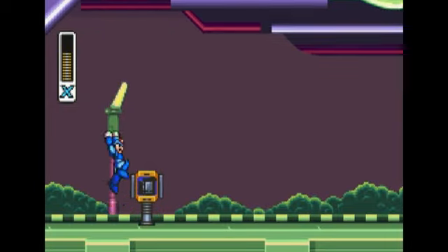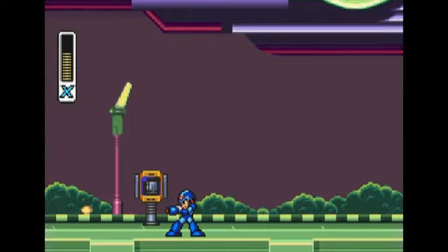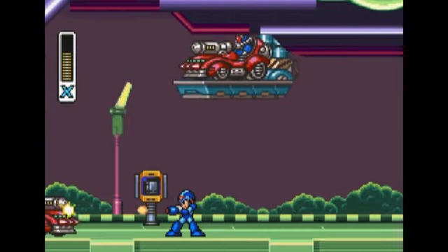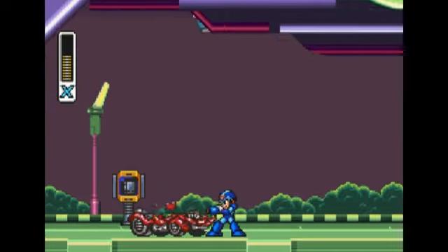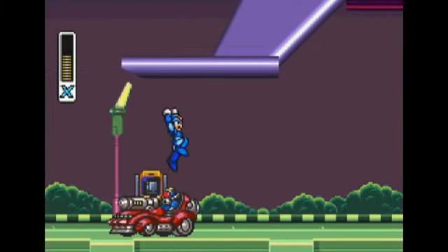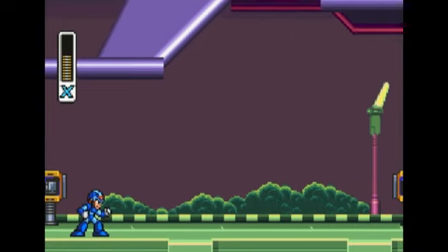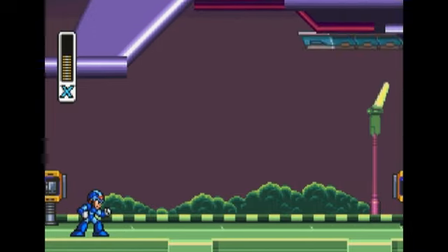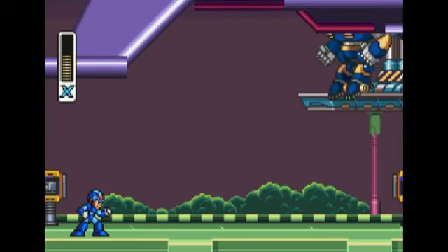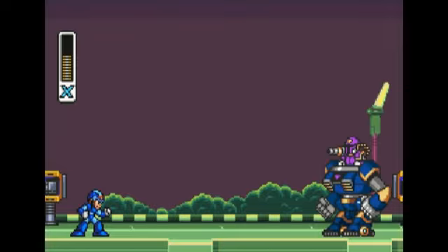At this stage we meet the first boss. His name is Vile. And before we get to him there's some more of these cars that want to give us a bit of jip, so just keep shooting and we'll blow them up easier. Jump over them, shoot. So here he is — the main man himself, Vile, in his mech suit. Whatever you want to call it. Looking ridiculous.